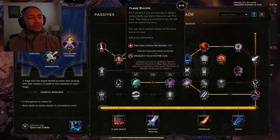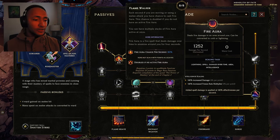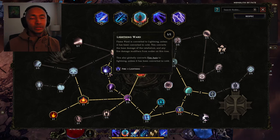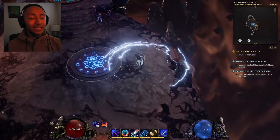This mechanic right here is actually a fire spell — a damage over time area spell that scales off of intelligence. I'm actually converting it to lightning through this node right here in the Flame Ward skill tree, and that's why it looks like this, where it's a lightning aura instead of a Fire Aura.